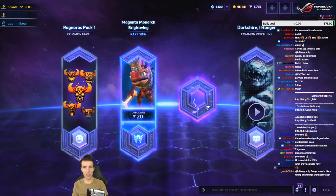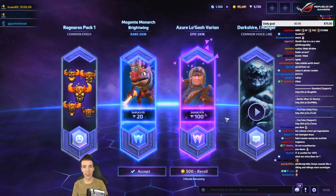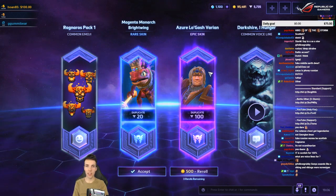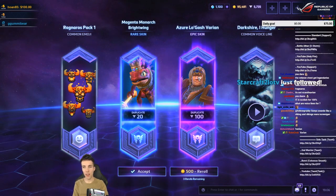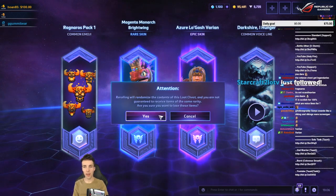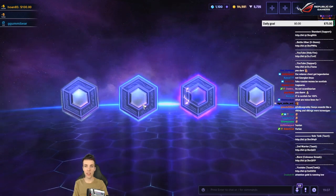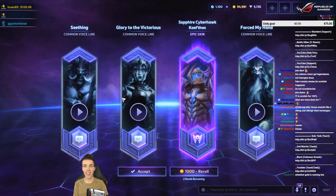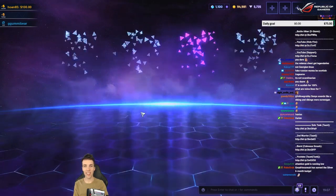'Darkshire is out of your reach — you're in the Nexus now.' Epic. Azure Loblonde Bum Face Varian — we can do better because it's all duplicates. Epic, nice — Iron Man Kel'Thas! I'll take it.